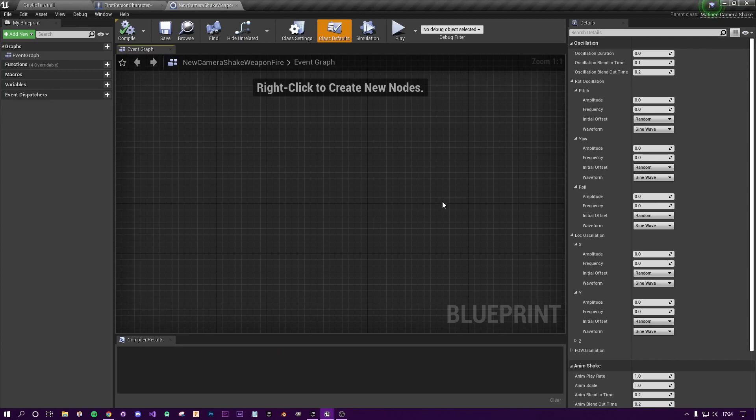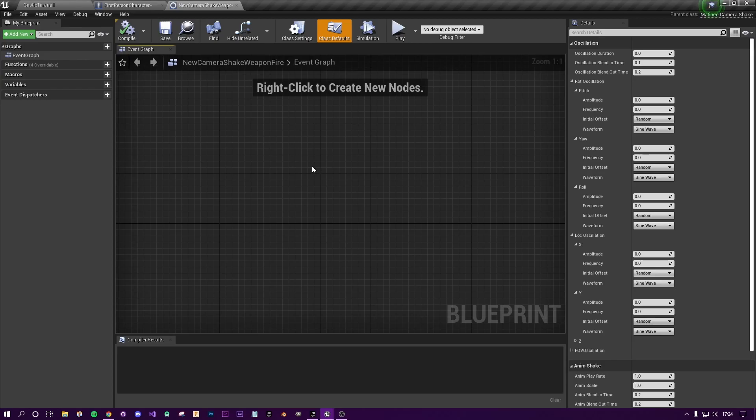Double-click the new blueprint to open it. Although this is a blueprint, I'm not going to use the event graph at all — everything will be set up in the class defaults. However, you could use the event graph to change shake values depending on the weapon equipped — a shotgun might give a large movement while a pistol gives a small one. After a while without using the event graph, this blueprint typically converts itself to data-only, which is fine.